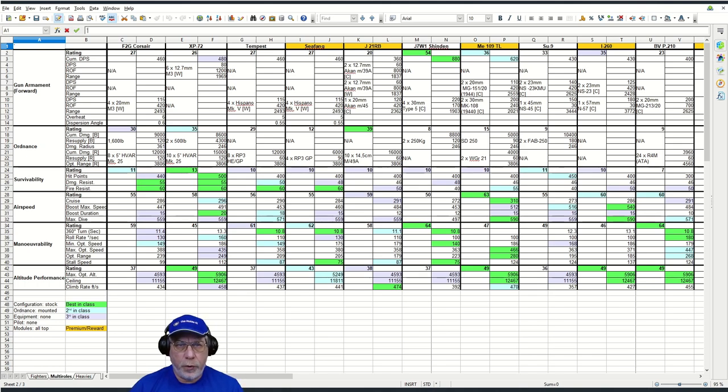Here are the statistics for all the tier 8 multi-roles. Briefly explaining the spreadsheet: the F2G Corsair is in columns C and D, and all the other multi-roles occupy two columns to the right. The main characteristics visible in the hangar are down the left, and in the body is all the statistical information. Green is best in class, light blue is second best, and lilac or light purple is third best. Any plane with a gold background is a premium or reward aircraft. Configuration is stock in every case where available, ordnance is mounted, no equipment, and the pilot has been sent to the back — but modules are all top modules.